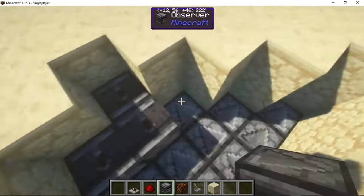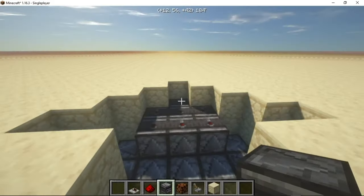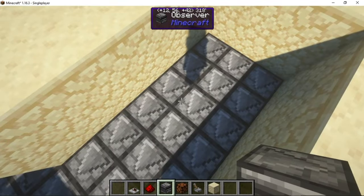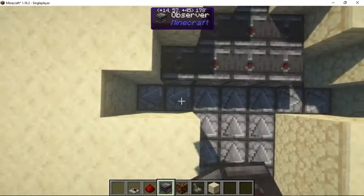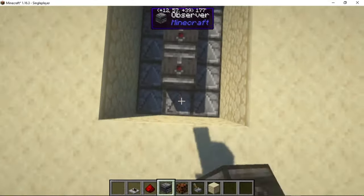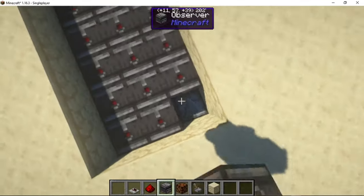Just go like this. Now you want to start placing other observers facing into the first observers that you placed, so that they can observe the observers observing the redstone output and power the lamps. Just keep going like this and place them all like that.